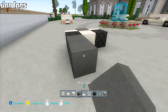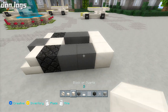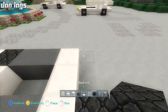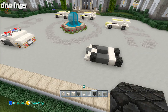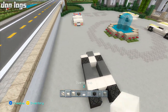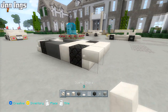Behind the bedrock we're going to add two more blocks of gray wool on each side. Then we want to add three blocks of quartz going across like that, add another two more blocks of bedrock representing the tires. I'm going to slow down a bit — you can just copy what I've done so far. We're going to add another block of quartz in between the tires.